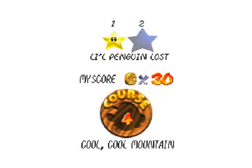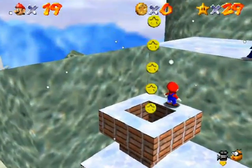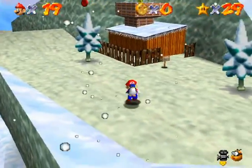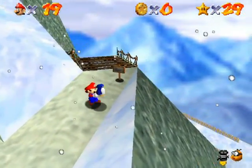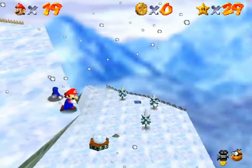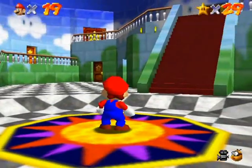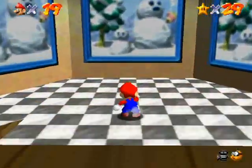First star knocked right off! Back in we go because I'm doing stuff in order. Little penguin lost — I said to that mama back at the bottom I'd get the baby. Here is the baby! I'm just going to grab you if you don't mind. I wonder if I should do it legit or just jump off the edge. I really don't recommend doing this one legit. Go down here — but don't fall. I ended up falling. I can't exit the course while moving, so let's try again.